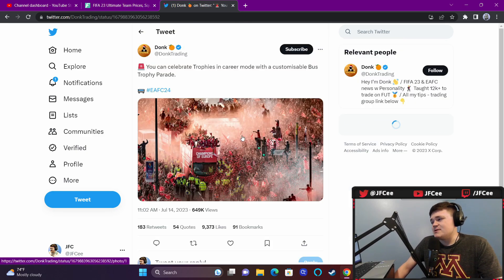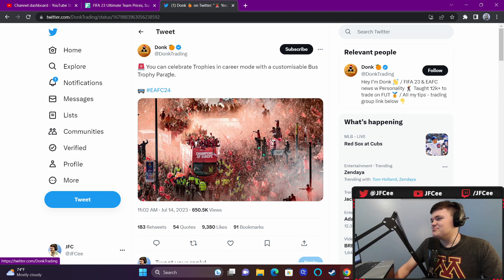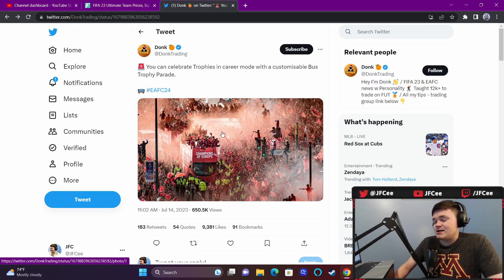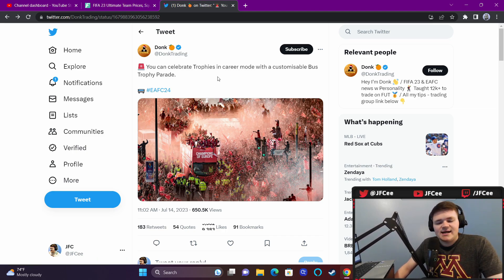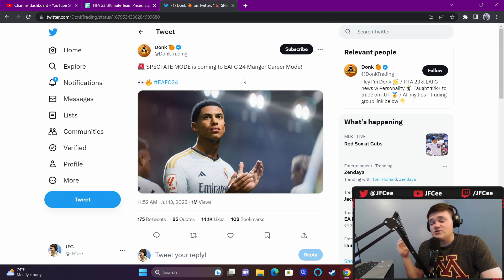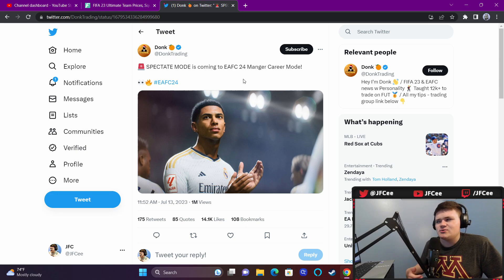You can celebrate trophies in career mode with a customizable bus trophy parade, which is kind of insane. I'm assuming it's going to be a cutscene, but a customizable bus is a cool addition - having winning mean something is what career mode fans want. The more immersion the better. Also, spectate mode is coming to EAFC manager career mode - this is a feature that needed to be in the game a long time ago. You're supposed to be the manager in career mode and you've never been able to just watch the game play out, which has always been odd.